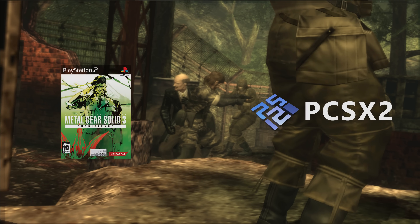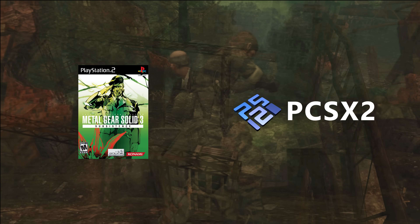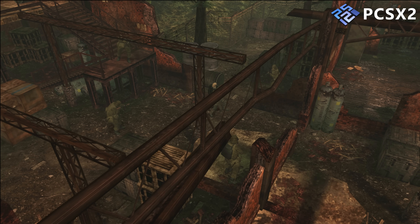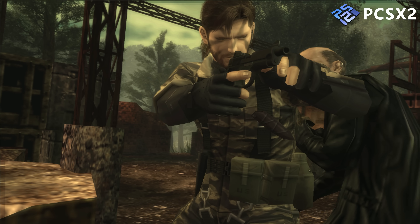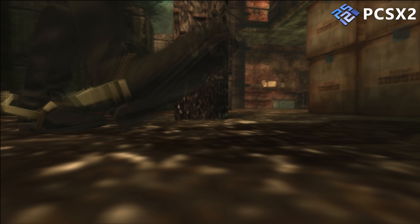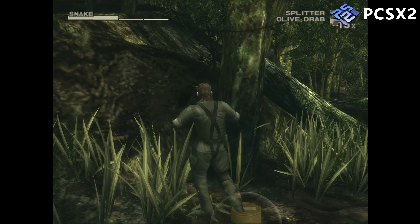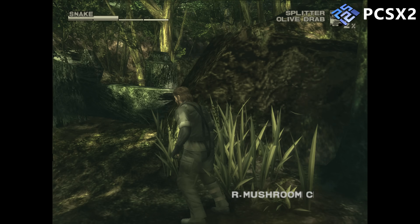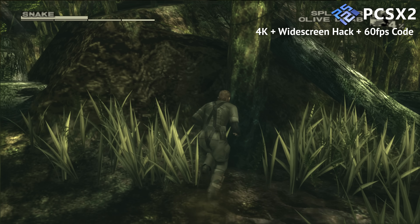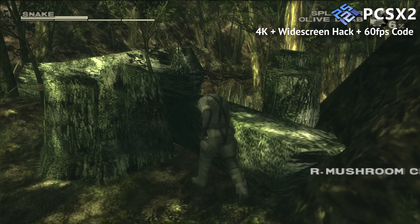First up, we'll examine the PS2 version of Metal Gear Solid 3 Subsistence running on PCSX2, a PS2 emulator. On the PS2, the gameplay in MGS3 is locked at 30fps and the image is presented in a 4:3 aspect ratio. However, PCSX2 offers a widescreen hack and a cheat code that allows for 60fps gameplay.